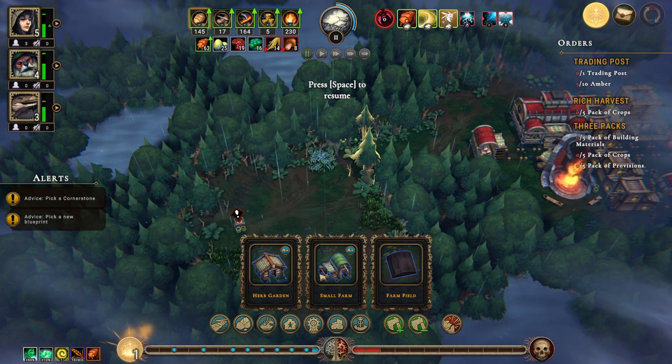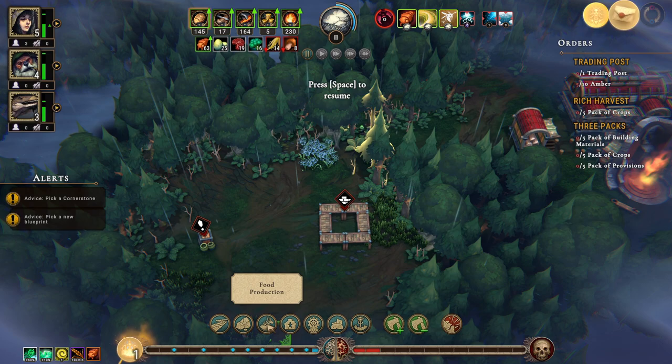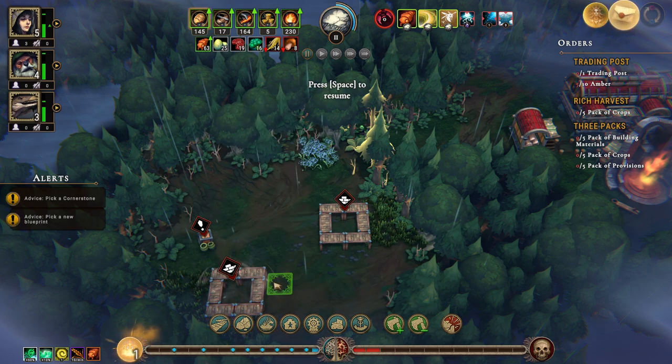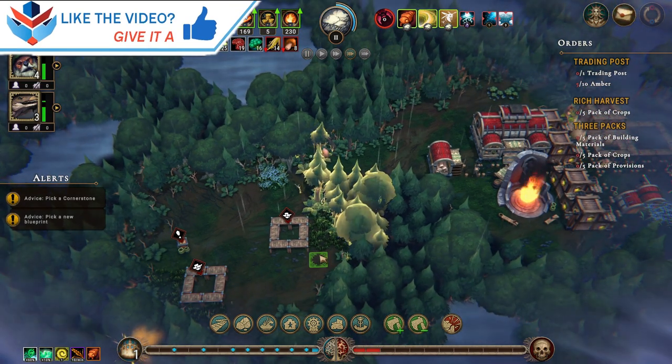Food production - small farm right there. And food production - herb garden right there. We'll mark these trees to be cleared so that we get some more farmland.